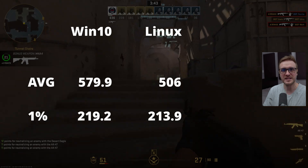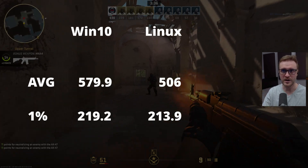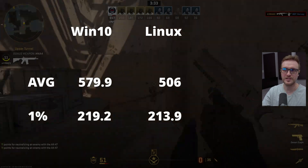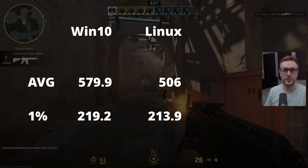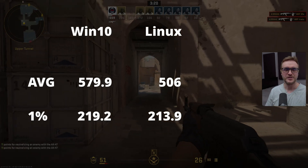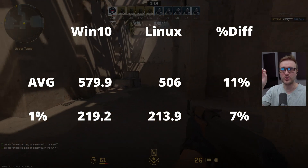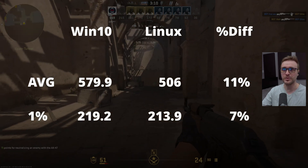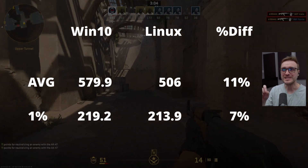What you're seeing right now is just crazy compared to six or even three months ago. By the way, this is CachyOS — an optimized gaming version of Linux — but still, the performance is not that far from Windows. The difference in average FPS is 11% faster on Windows than on Linux, and for the 1% lows, Windows is only faster by 7%.